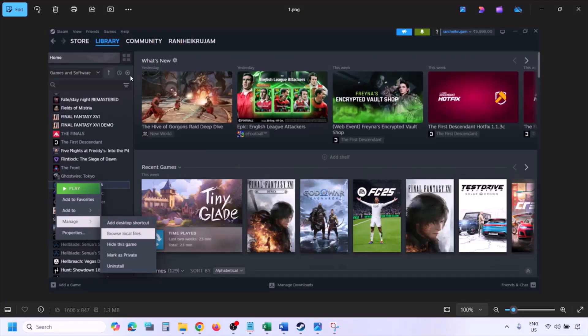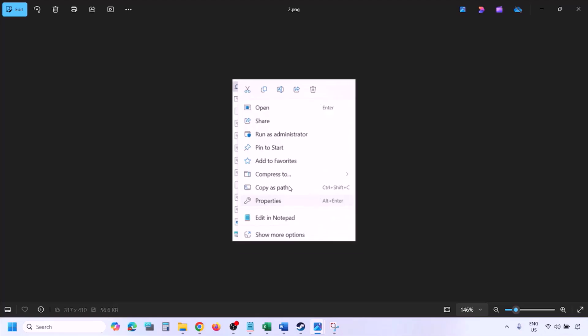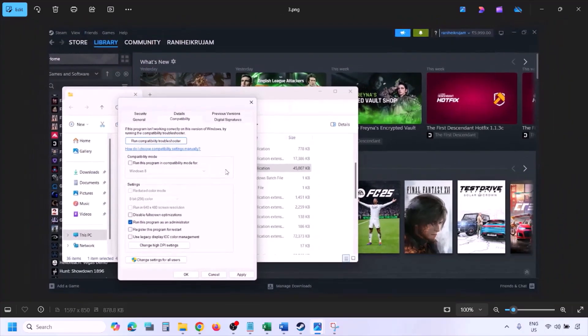To run the game as administrator, go to Steam, open the library, find your game in the list, right-click it, select Manage, and click Browse Local Files. Once in the game installation folder, right-click the game exe file, select Properties, go to the Compatibility tab, check the box that says Run this program as an administrator, hit Apply, then OK. Launch the game from the installation folder rather than from Steam and check.